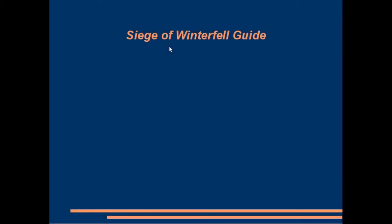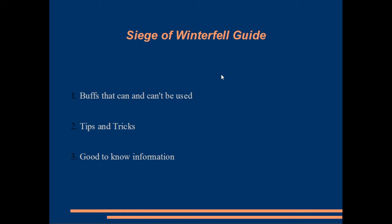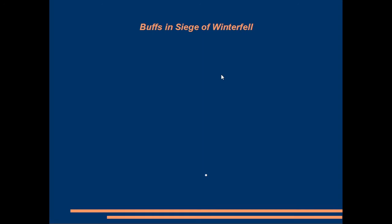This video is going to cover which buffs can be used and which can't, some tips and tricks, and good-to-know information. Warrior's Inspiration and Protection should work inside Siege of Winterfell — you can only use one at a time, so you have to choose between 20% extra attack or 20% extra defense. Hall of Faces should also work inside the event. Make sure you get the execution off and get the buff before entering, because once you are inside the event the buff won't apply. Buffs are locked before entering, so make sure all your buffs are correctly applied before starting the match.